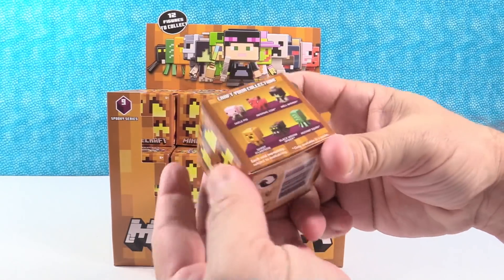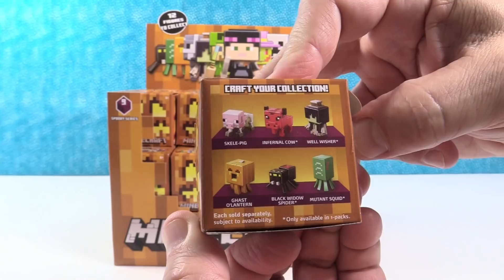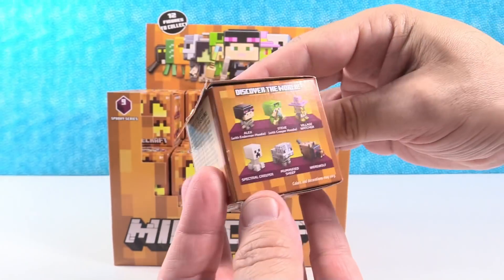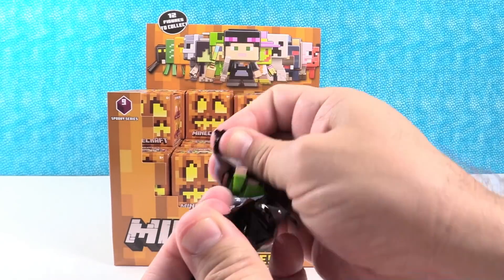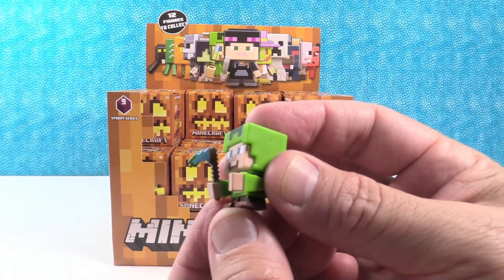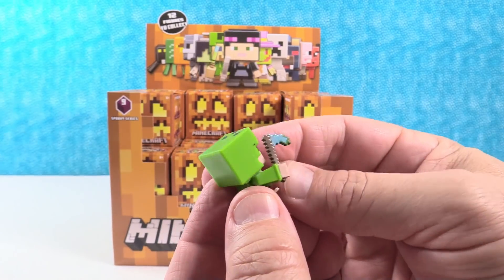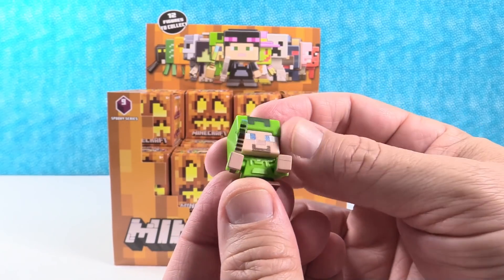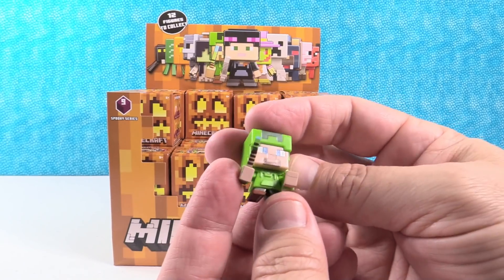Alright I'm up. The Wellwisher, the Infernal Cow, the Black Widow Spider, and the Mutant Squid are all exclusive figures that you can only get in the one pack. I really want to see the werewolf. Oh, you have Steve! Steve with Creeper hoodie. So he's got a little Creeper hoodie on. He has a little scythe or sickle with what looks like Creeper blood on the end of it. That is really awesome. I love the little Creeper hoodie.